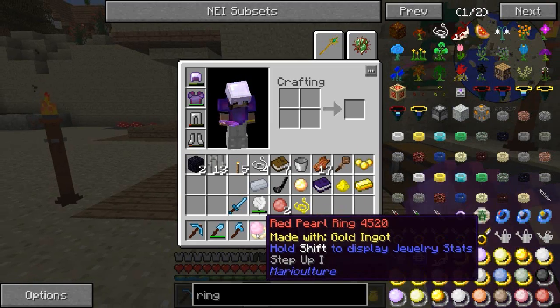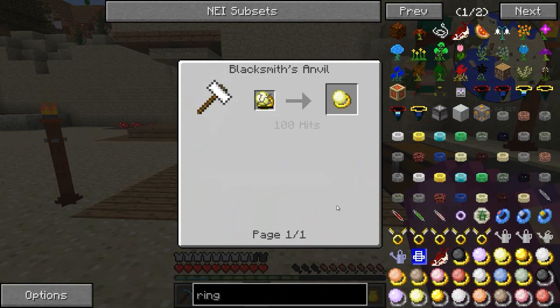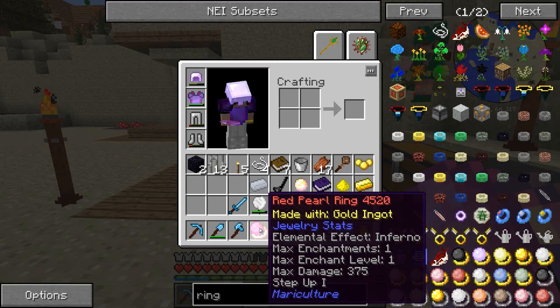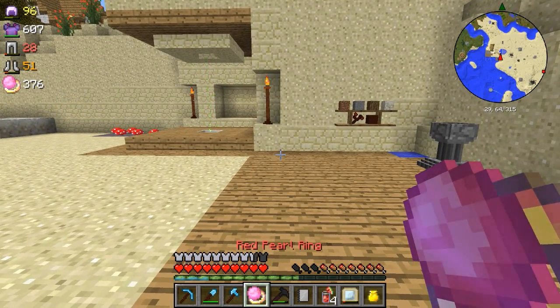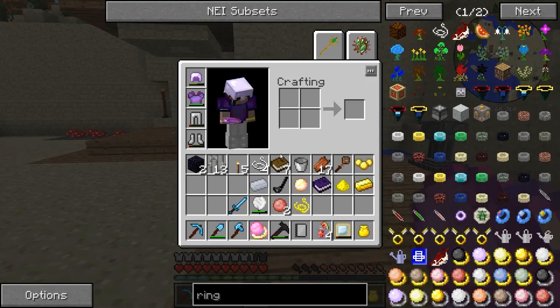We'll keep hitting it and eventually we're going to have a worked ring. There we go - we got a red one and it's got Step Up 1 on it. The ones with more pearls give you more chance to have more enchants - with the other ones we need three of a type. This has jewelry stats: elemental effect is Inferno, max enchant is one, max enchant level is one, and we've got Step Up 1 on it. The red pearl - according to the guide - gives you immunity to fire and lava if you're wearing it.